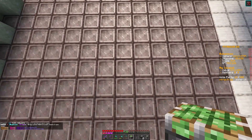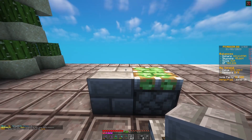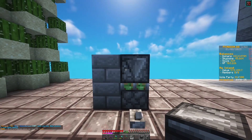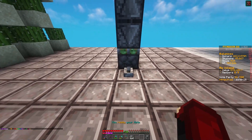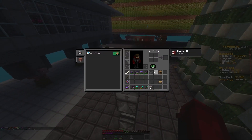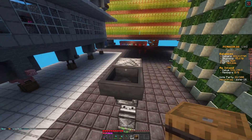First, add your sticky piston here with a lever on the floor. Place two temporary blocks like this and get your observer to face downwards. Place the other observer on top like this, click the lever once and then again. Place a dispenser like this with a hopper in the back and a barrel coming out.